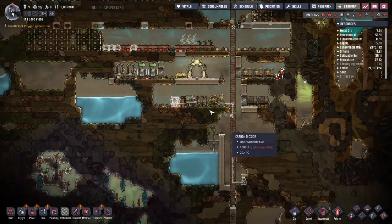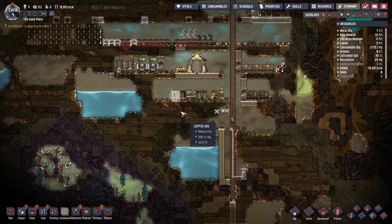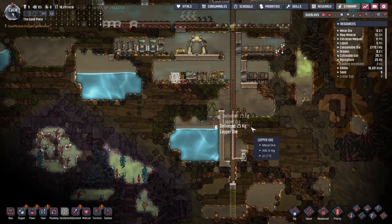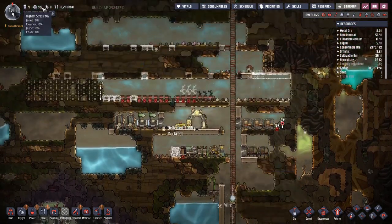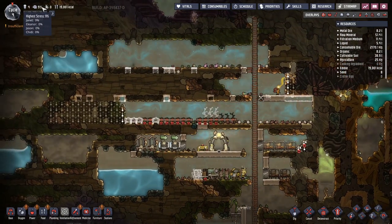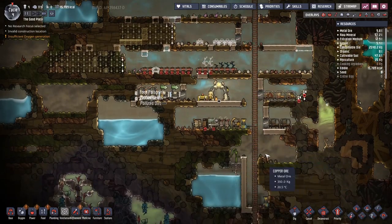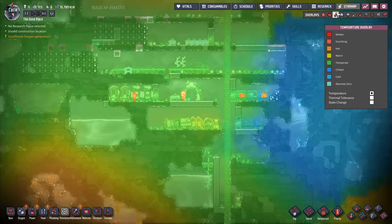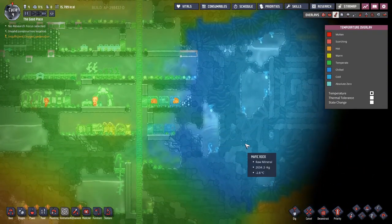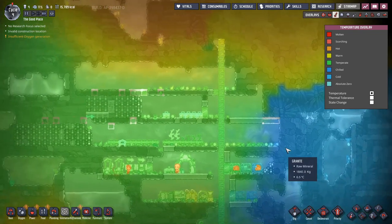Power regulation is complete. Let's grab some jumbo batteries and throw them in right there — that should help cut down on the charging required. I'm also going to extend the oxygen diffuser down here and start dumping oxygen a little bit lower so dupes don't have to travel as far. It also reduces their stress. It's weird having to keep an eye on stress — these different difficulty levels definitely do change things.